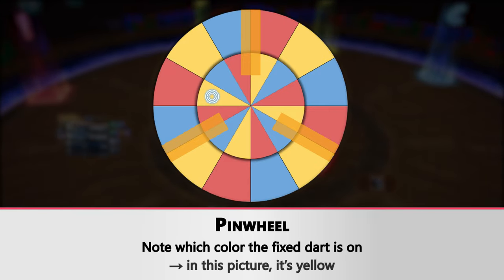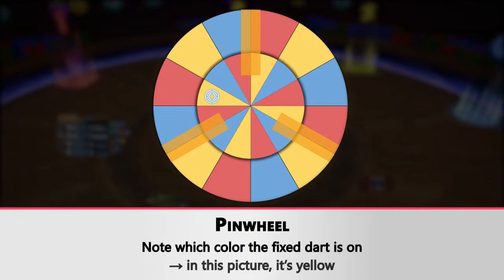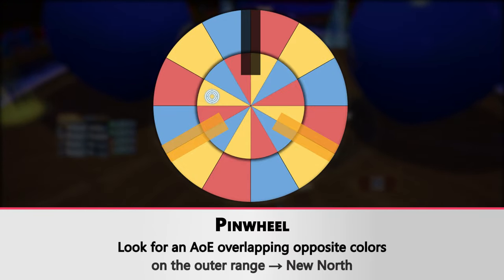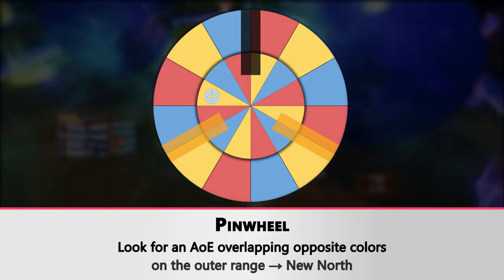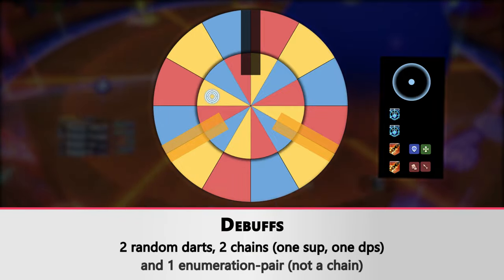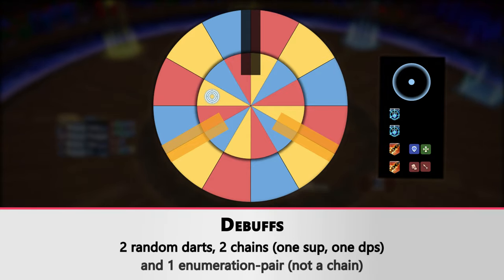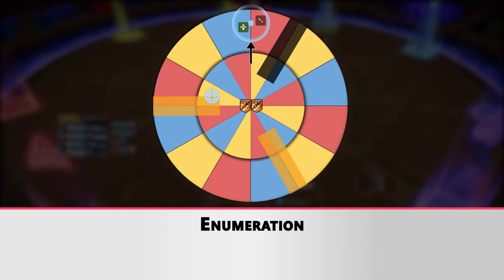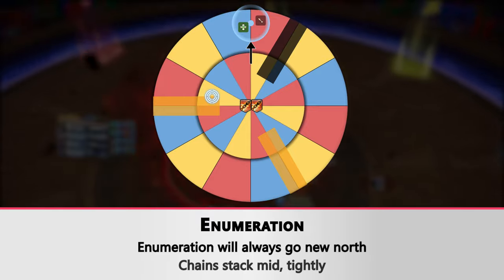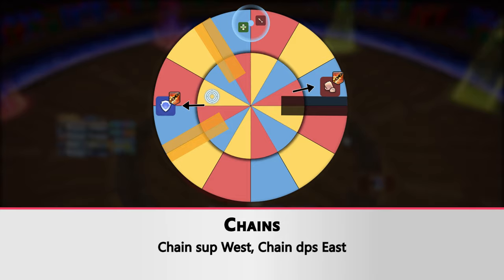Now we'll cover the last hard mechanic of Status: Pinwheel. First, there is a dart on one color — in this picture it's yellow. You have to check which AOE has an outer edge with the two opposite colors, so here blue and red. This will be your new north. You will get debuffs: two random darts, two chains — one support, one DPS — and one enumeration which is not on the chain. The enumeration will always go to the new north.